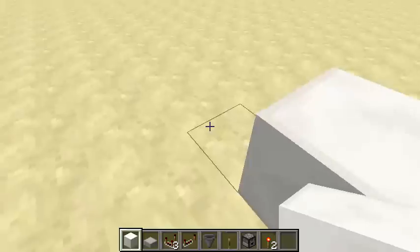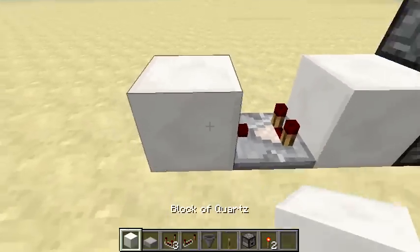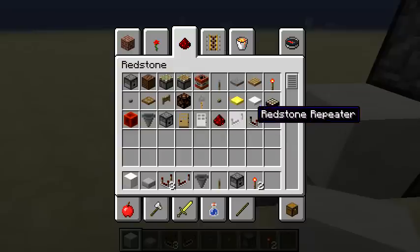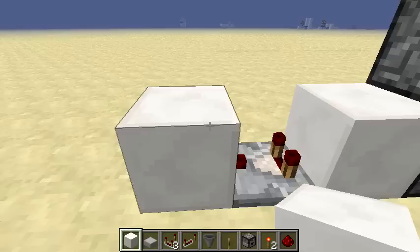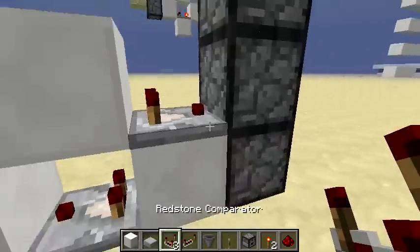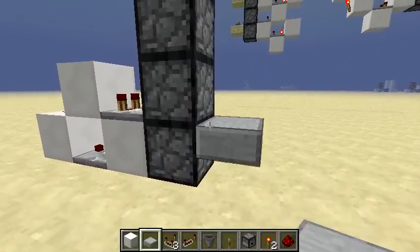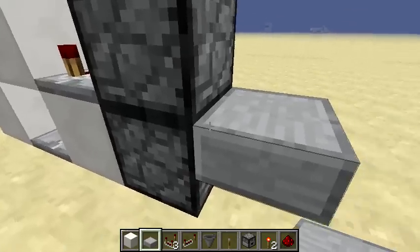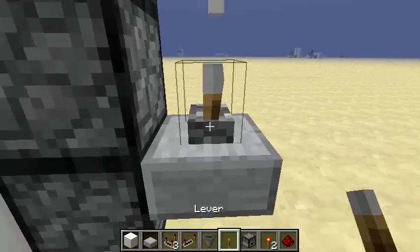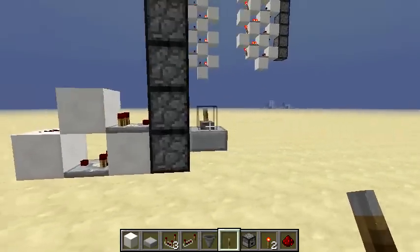Either side is fine. You're going to have a comparator facing outward, facing into a block — you can use any block of your choice. Then you want to have your redstone going into another redstone comparator. Then place a backward half slab on the first layer and a lever on the second. This will be basically what you're tiling upward.